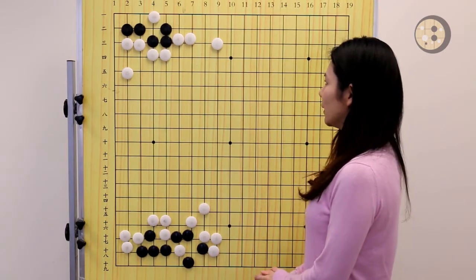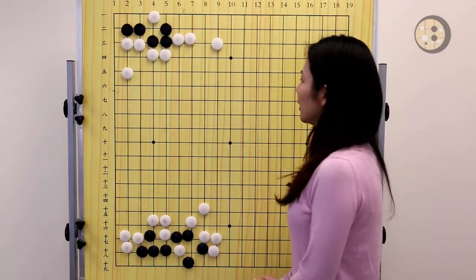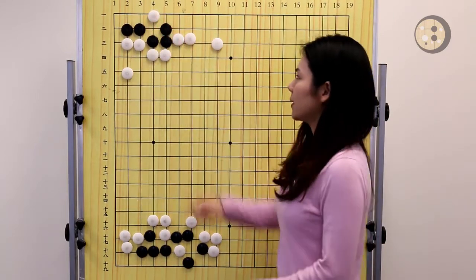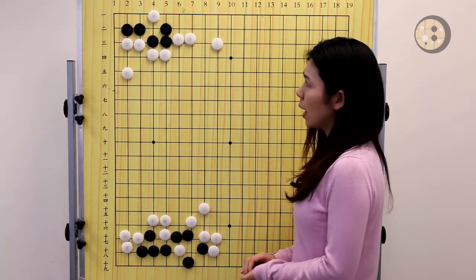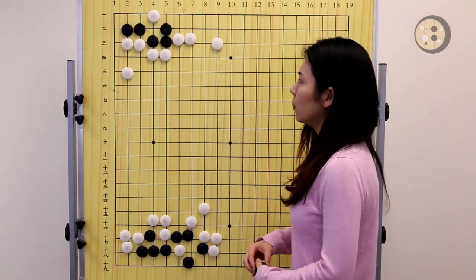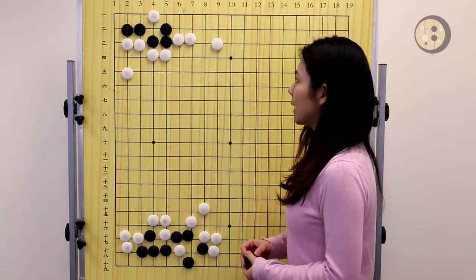There are two questions on the board. They're all black to play. Let's talk about the question on the top first — black to live. When you look at the question, you're already seeing the vital point is taken by white. That means black doesn't have any vital points to make two eyes at the same time. So now we have to use the second method to make the group alive, which is to look for more eye space.